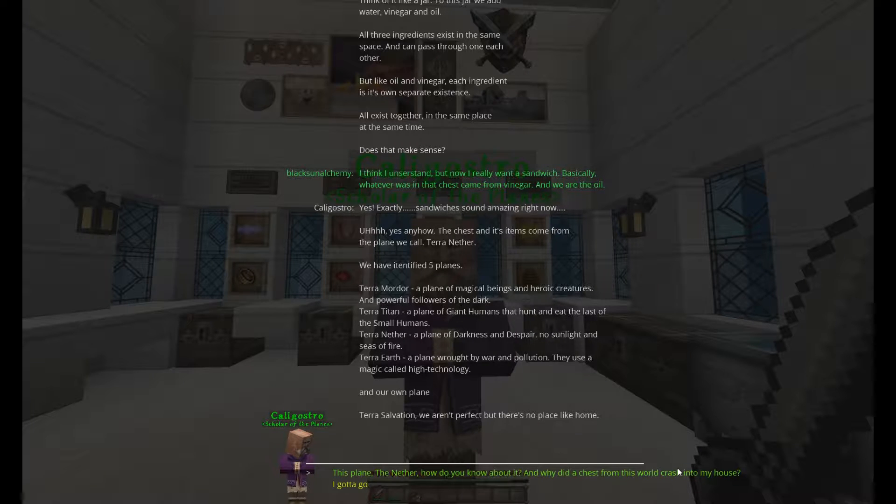'And sandwiches do sound amazing right now, actually. Yes, anyhow — the chest and its items come from the place we call Terra Another. We have identified five planes: Terra Mordor, the plane of magical beings, heroic creatures, and powerful followers of the dark. Terra Titan, a plane of giant humans that hunt and eat the last of the small humans. Terra Nether, a plane of darkness and despair — no sunlight and seas of fire. Terra Earth, a plane wrought by war and pollution — they use a magic called high technology. And our own plane, Terra Salvation — we aren't perfect, but there's no place like home.'